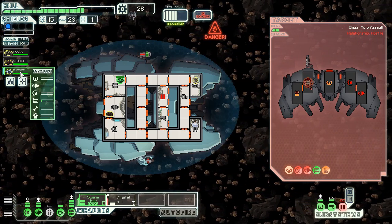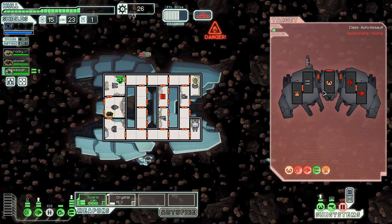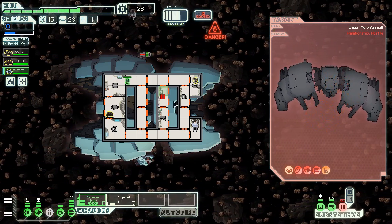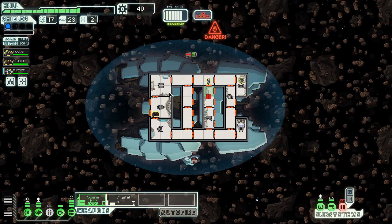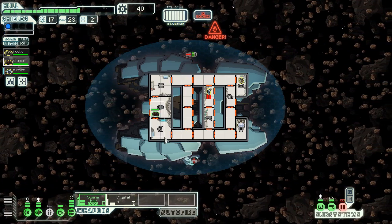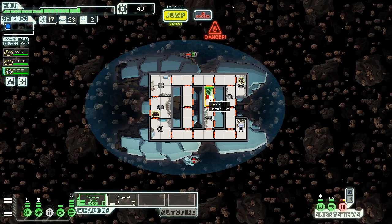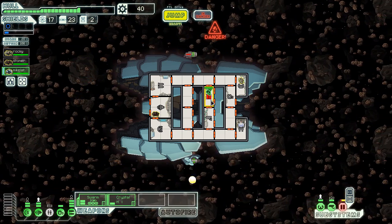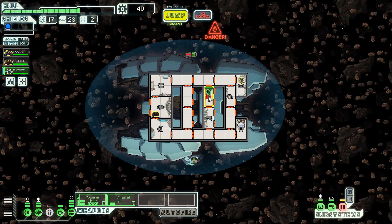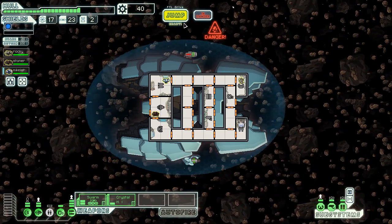We have one crystal guy so I could use the lockdown ability. Why do you do this to me? Whatever, I killed you. Holy shit that guy's fast — I didn't realize. He's fucking racing around. The rocks are slow as hell but this guy's like Speedy Gonzalez. I should convert this into a boarding ship, except I'm not going to because it's not missile-related.